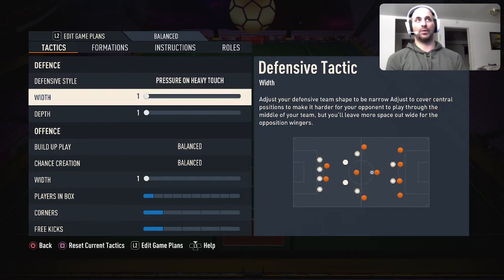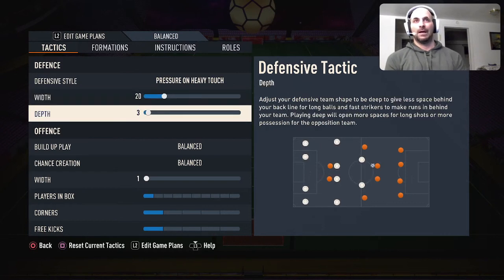This is a game where you need to attack on the wings but defend the middle. Keeping your width very low makes it very hard for people who don't use the wings. A lot of people are using narrow formations and attacking through the middle. If you're good at manually defending the wings, it makes it extremely hard for people to attack you in the midfield if you're using very low width — like 20 width.